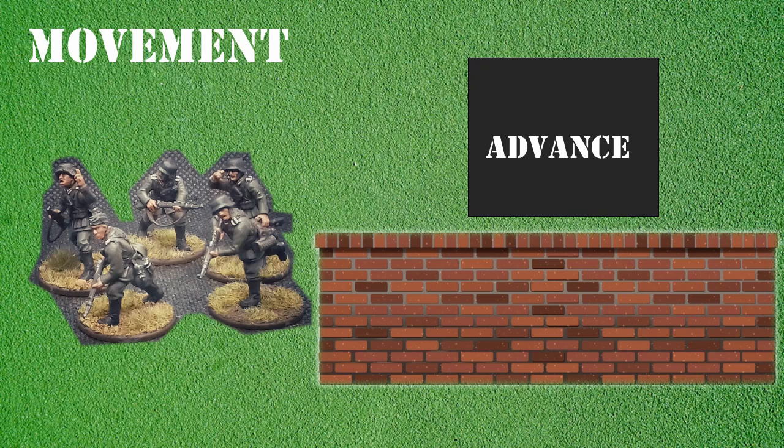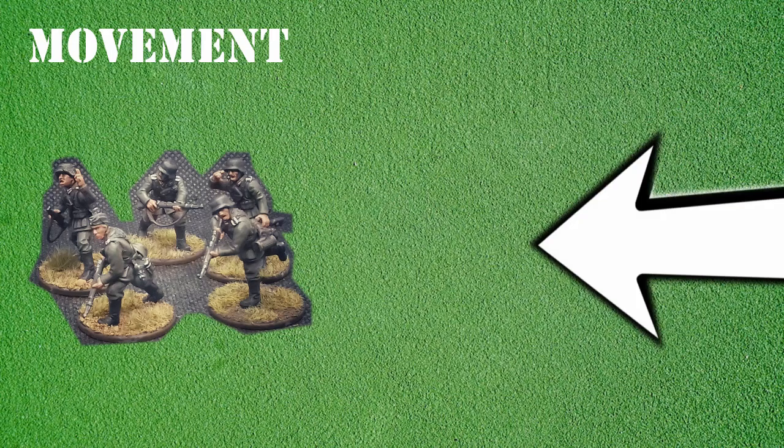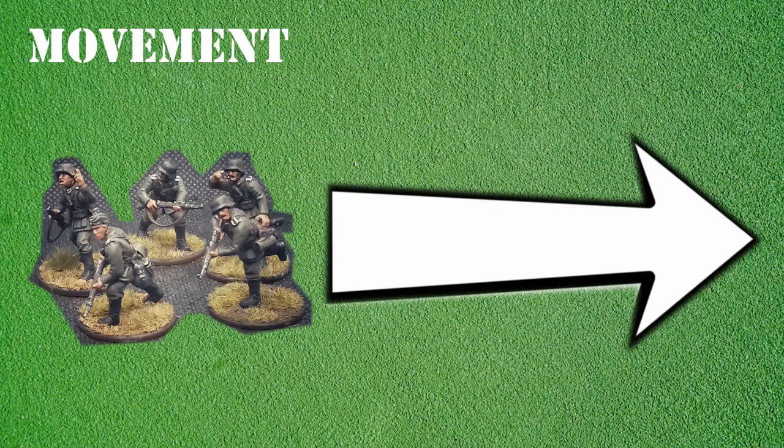In certain scenarios, units can be kept off table at the start of a game but are allowed to enter in subsequent game turns. An example of this is outflanking. When bringing a unit onto the table in this manner, an advance or run order must be assigned, but units cannot assault enemy units from this move. Units cannot move off or leave the table edge during the game, except in circumstances where they are allowed to leave as part of the mission or scenario.